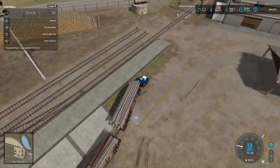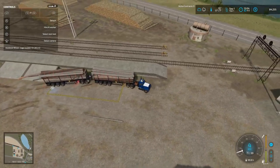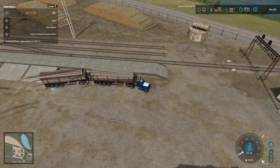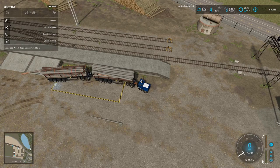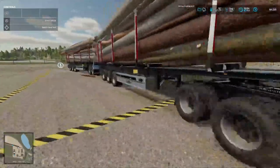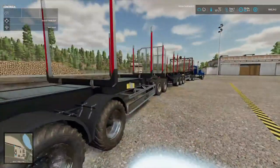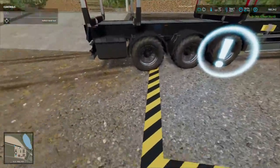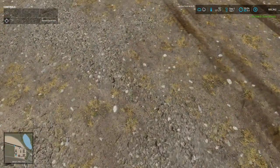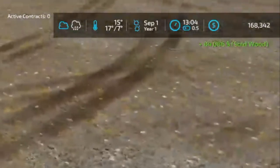We got a log right there, trying not to run over it - oh, too late, I ran over it. All right, unstrap, take the next straps off. Go down here and we're gonna sell these babies. I hope y'all are doing okay, folks. It was $84,000 and $86,000 of sold wood, bringing us to $168,342.